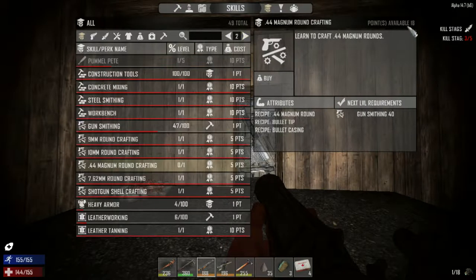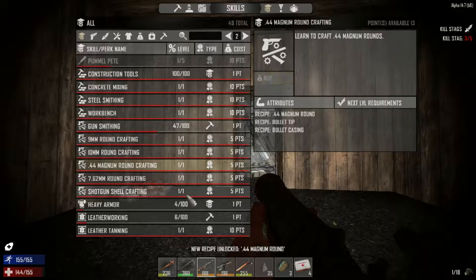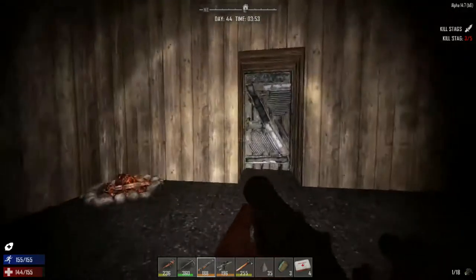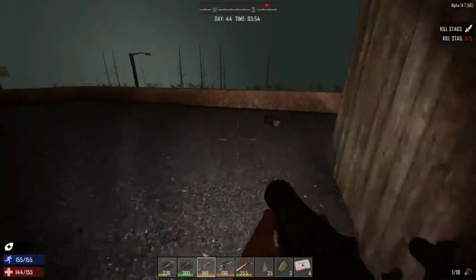I was looking at my skills and I think I need to get — I have 18 points — I need to get right here the 44 magnum round crafting, because now we have the capability to make the magnum. So when we get back to our base we'll definitely do that. We do have a bear that's stuck here.